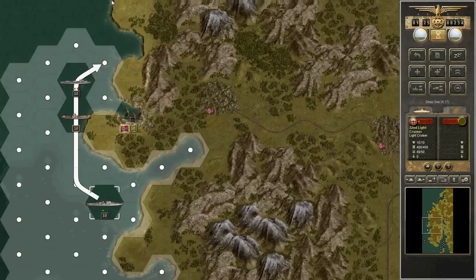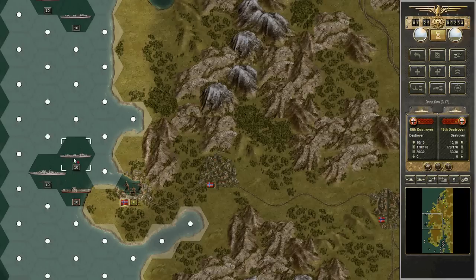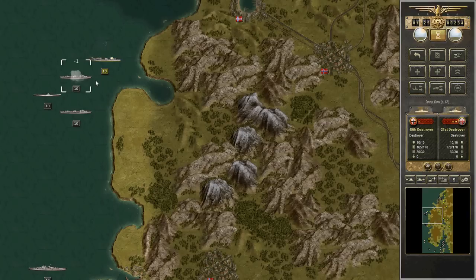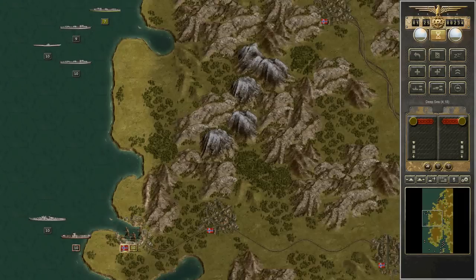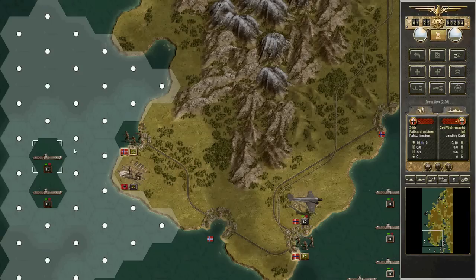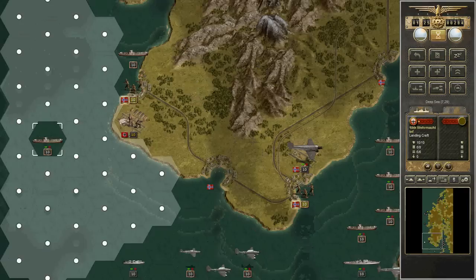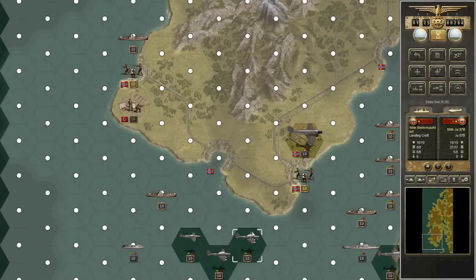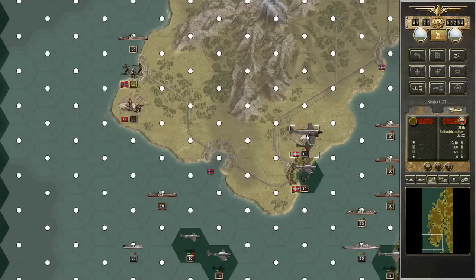I'm going to try and head off the destroyers before they get to my subs, because subs can be much more useful against capital ships. This unit here is actually British — if you put the mouse cursor over it, it'll show the nationality. Hopefully I get in there. We're going to have paratroopers take this airfield to make my guys' job much easier. We'll have the Stuka dive bomb here. That's kind of depressing — they didn't hit anything.